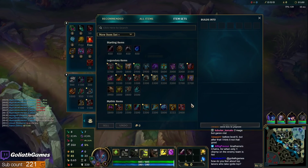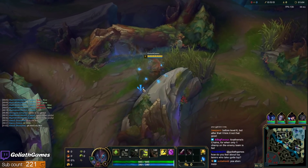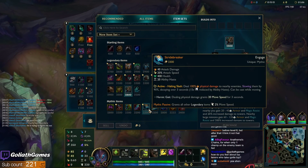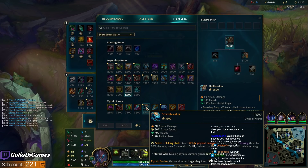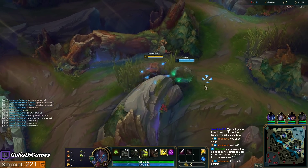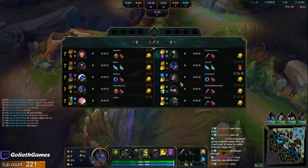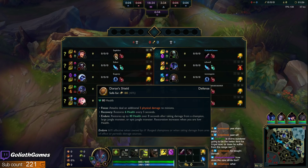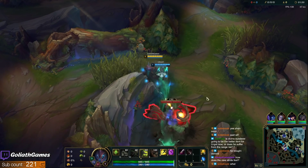My plan for this game is Hullbreaker into Stridebreaker. I'll probably be testing this build all day — it's mainly what I want to test out. The tooltip is bugged on Stridebreaker in the item set, but in-game it's fine; they just forgot to update it. We're playing against a Garen with ignite, D-Shield start — it's kind of just a farm lane early so I'm okay with it.